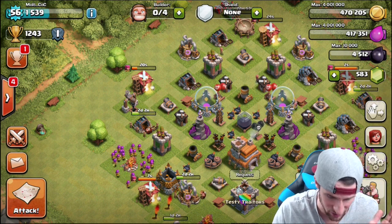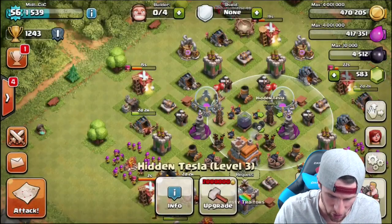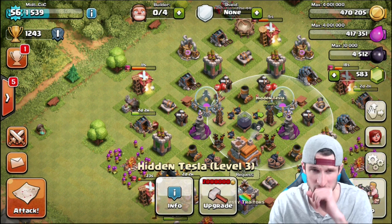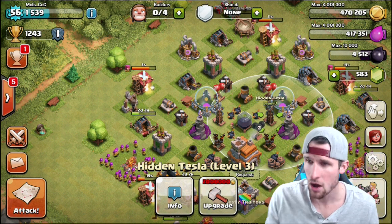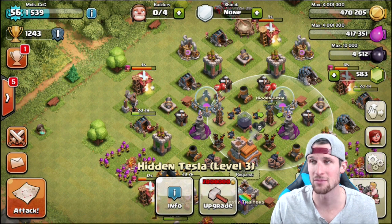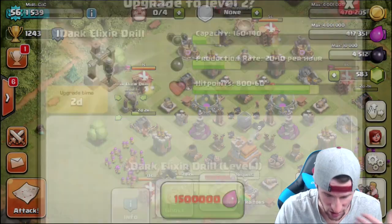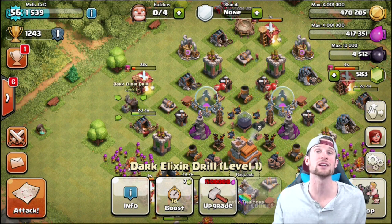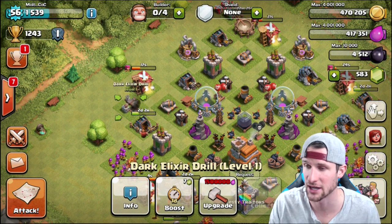All of our defenses are upgraded to their max level — everything is maxed out for Town Hall 7. So all we've got left to do is upgrade the mines and pumps and some elixir things. The drill is not maxed, so we can upgrade that. We need elixir and dark elixir — we don't really need any more gold. All our traps and everything are already upgraded.